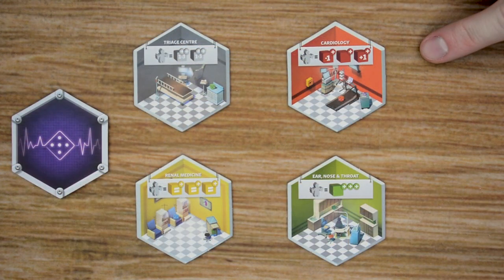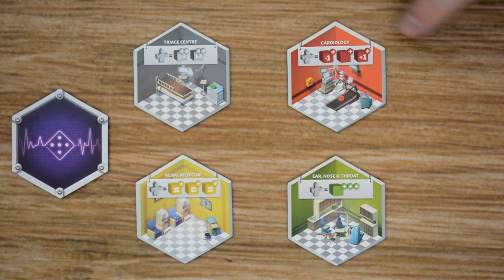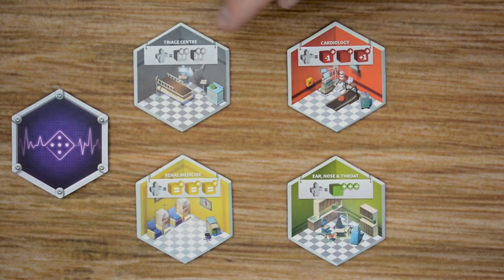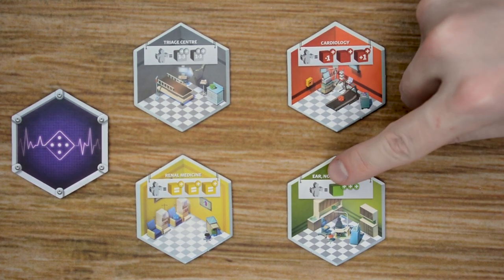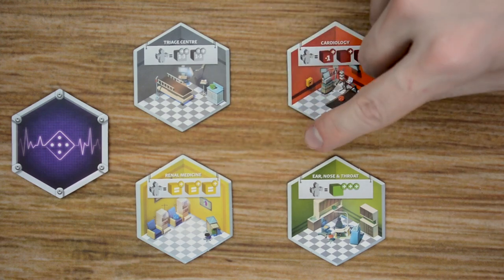Throughout the game, players will acquire different department tiles. There are four different colors: gray, yellow, red, and green. Each tile represents a different department with its name on top and a special effect or condition for healing patients. This information is outlined on the back of the rulebook, and there's also a quick reference card each player receives. For example, with cardiology you can heal three red patients in consecutive order — such as 2, 3, 4 or 4, 5, 6. With ears, nose, and throat, you can heal one green patient three levels. And this one lets you heal three yellow patients as long as they're all the same number.